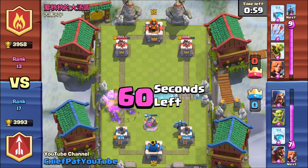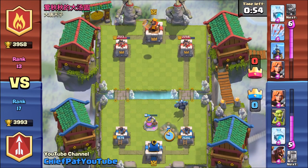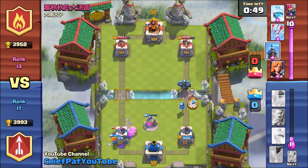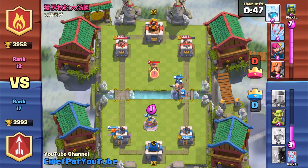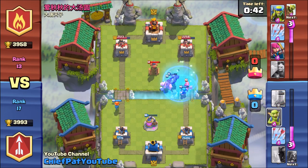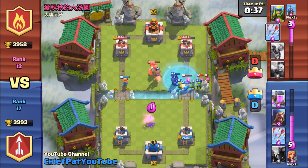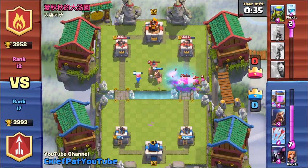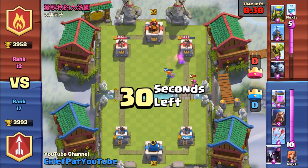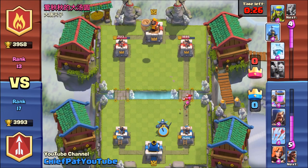He goes ahead and drops that Minion Horde, which means you know what's coming next — the Goblin Barrel, since he thinks I'm out of arrows. I am out of arrows, and as I dropped that Wizard I was actually hoping to drop it near the Goblins. I played my Valkyrie to help out; she ends up taking out that Goblin Barrel. He then plays his Valkyrie and a freeze, which is really strong on defense, so I'm gonna freeze that Valkyrie right there. Unfortunately the arrows did do a decent amount of damage to most of my troops, which leaves us at a small disadvantage.